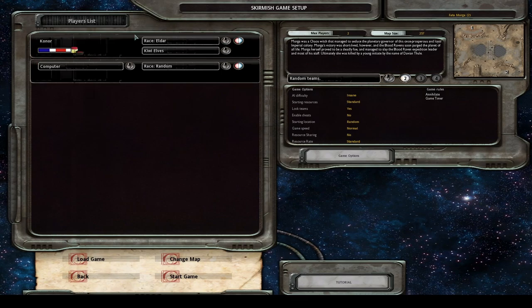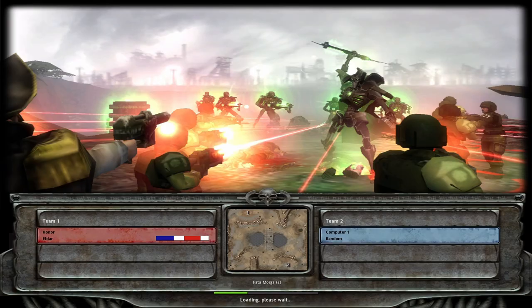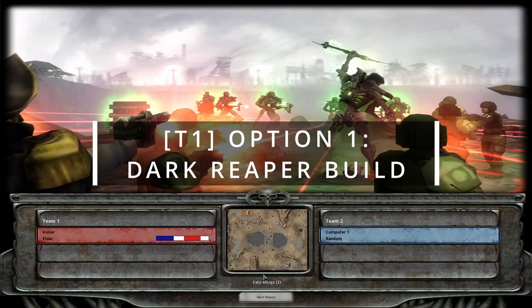Maybe I'll add in some clips of real pros playing, just to help back up some things that I say. So let's start now. The first build I'm going to show you is the one I see get played the most, and it's the Dark Reaper Build — the Dark Reaper Opener.